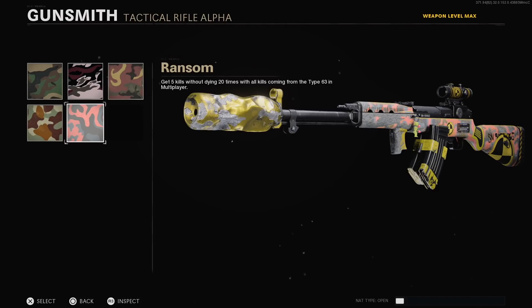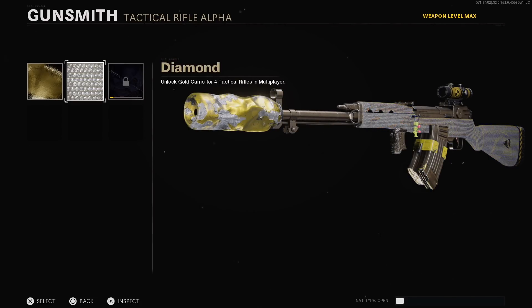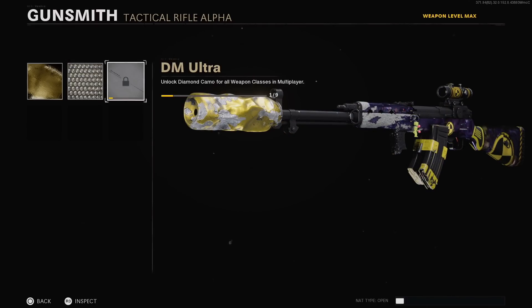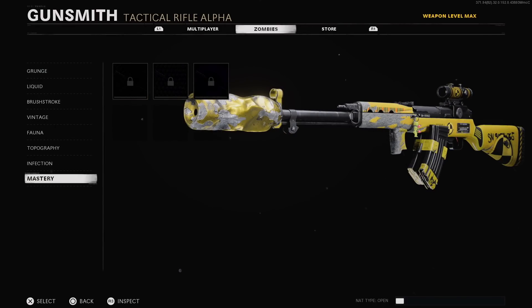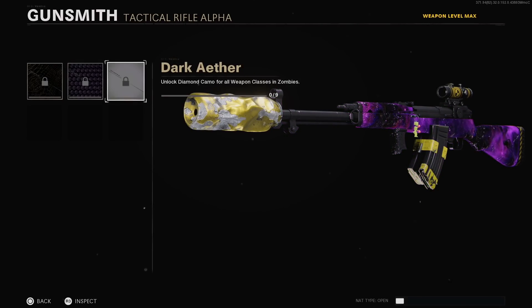To give you an idea of camos on this specific blueprint — oh that looks nice, that's cool. Let me show you the masteries: there is Gold, Diamond, and DM Ultra. And for zombies: Golden Viper, Plague Diamond, and Dark Aether.